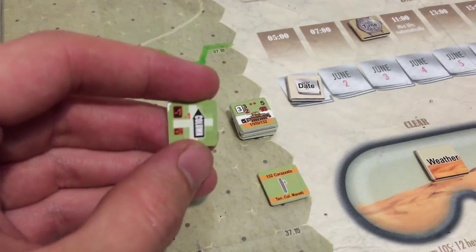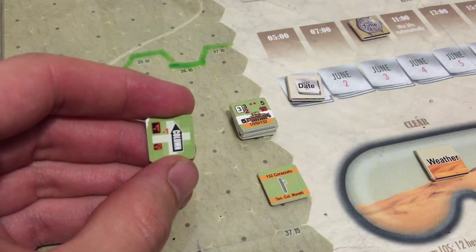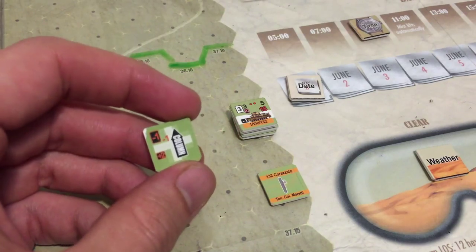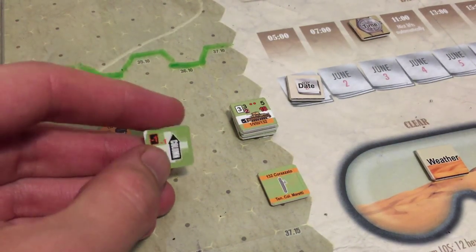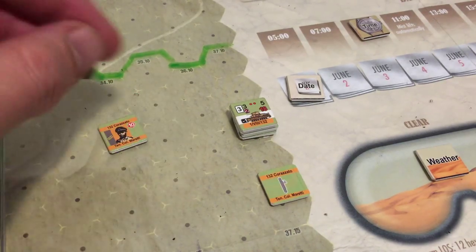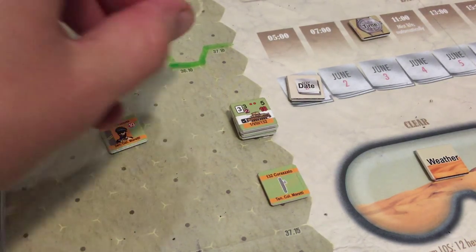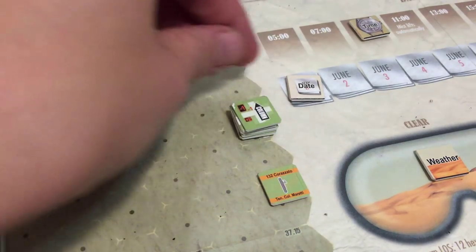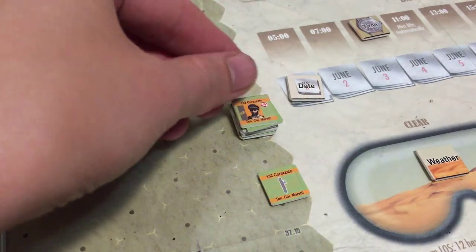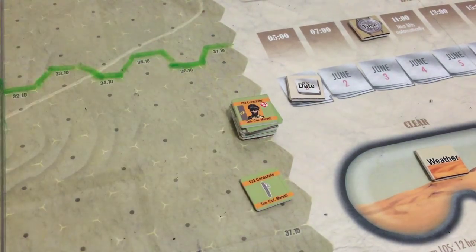Column reduces your fire rating by one and increases your defensive rating — these guys have a minus one base but become plus one when in column. You also lose one to your assault rating when in column because you're not in battle formation, just compacted for fast movement. Anyway, they're in column and they start the game. The game says they start with their chit drawn first, so let's jump into the action.